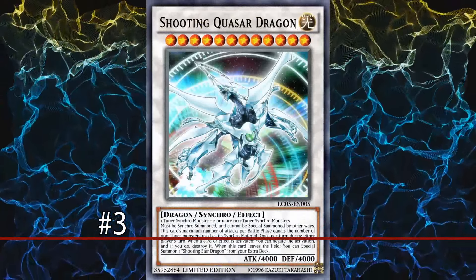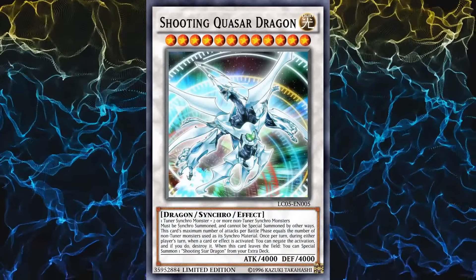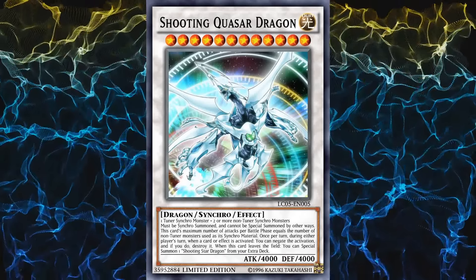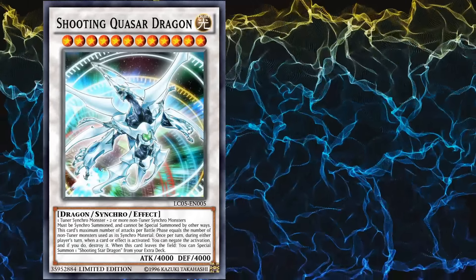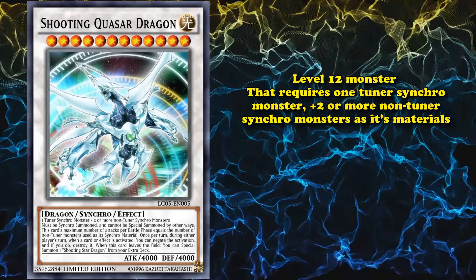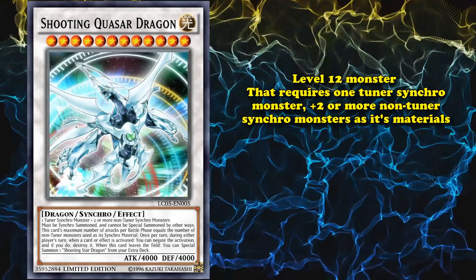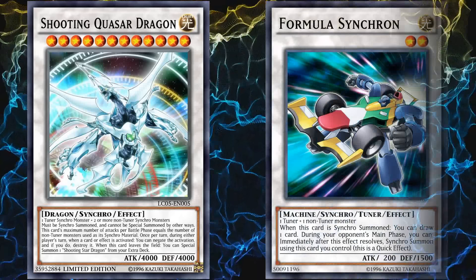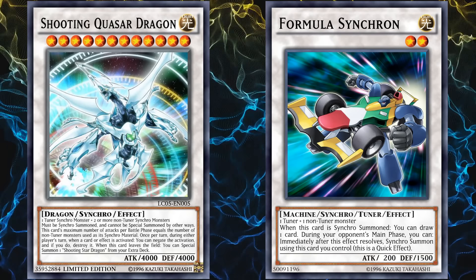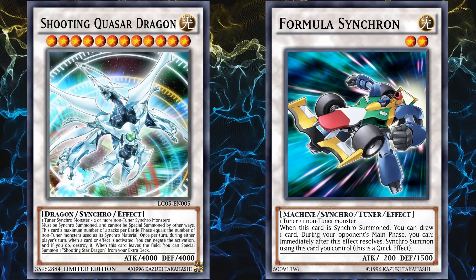And at number 3, we have Shooting Quasar Dragon. This is one of the best synchro monsters you can bring out, and it was severely hampered by link summoning, since this card's requirements are at least 3 synchro monsters on the field. This is a level 12 monster that requires 1 tuner synchro monster, plus 2 or more non-tuner synchro monsters as materials. So, the usual way this card is brought out is with Formula Synchron and 2 level 5 synchro monsters, or that was the way before link monsters came out and restricted the amount of zones you can bring out synchro monsters to.